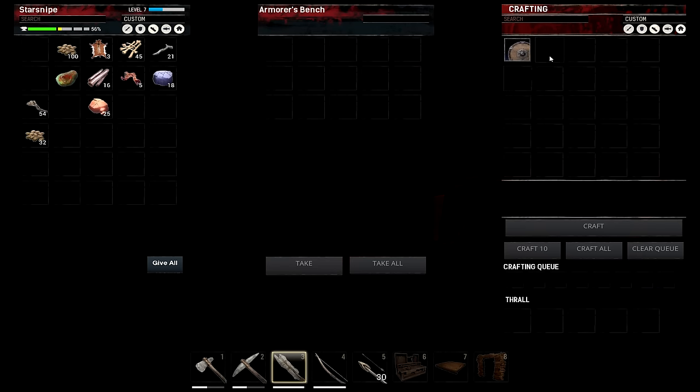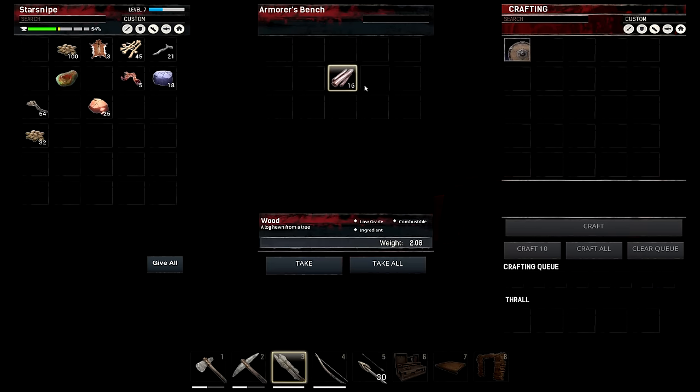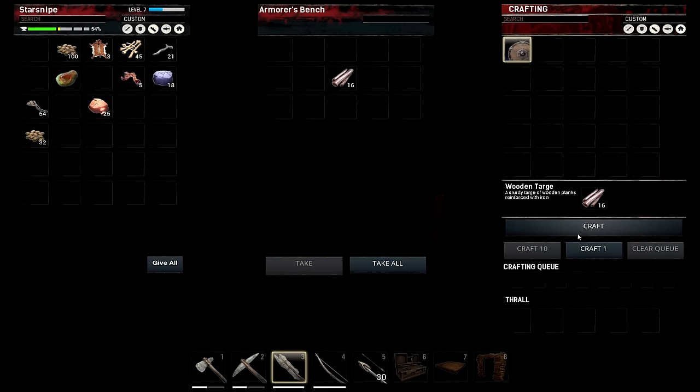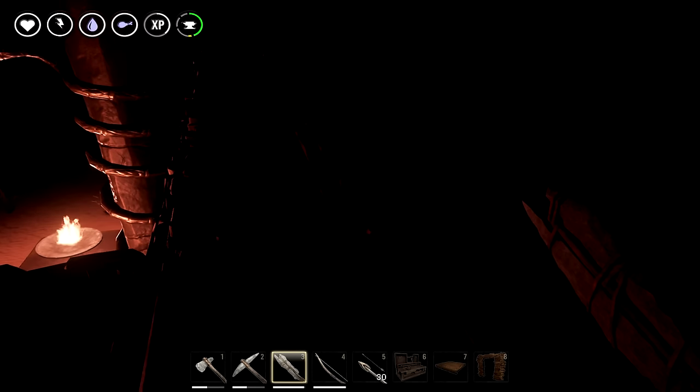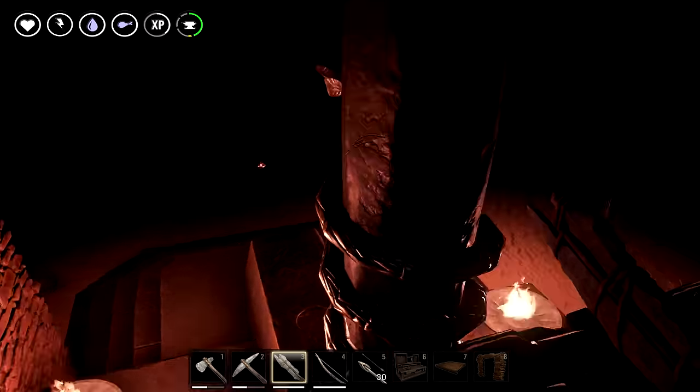Let's check this thing out. We can make the wooden targe — oh, we need 16 wood. Look at that, it's like a sign from the gods — we had 16 wood! Let's create this thing. That's reinforced with iron; we don't even have iron — that's how magical we are. We can also assign thralls to these, though I don't know what that does yet. Don't worry, we will figure that out very soon. I am very keen — I'm becoming the king of thralls. I want everyone as a servant to me.